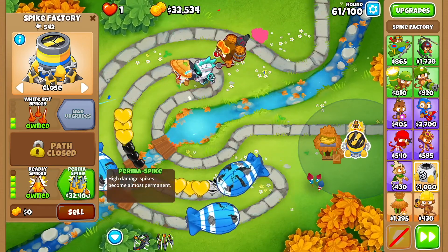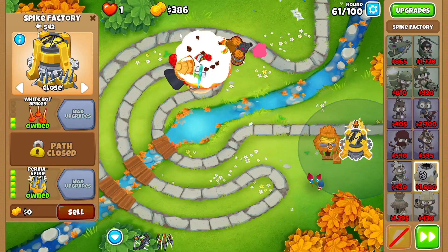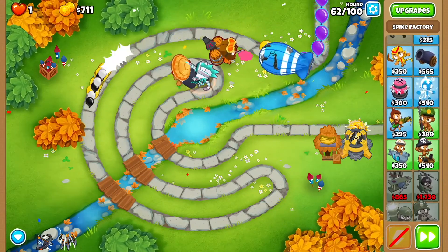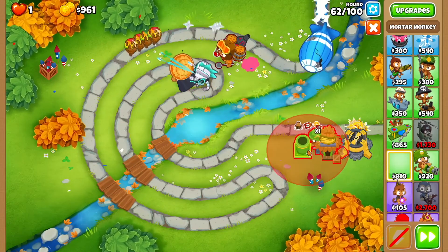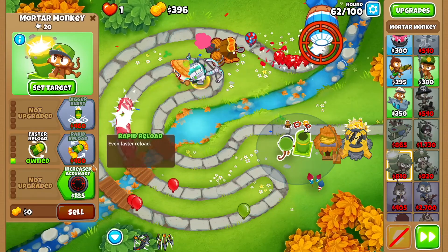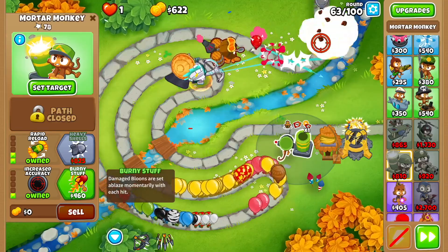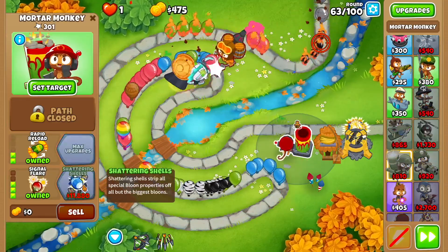By the end of round 61 you should be able to afford perma spike, so that's what we're going to get. Then get yourself a mortar monkey here: faster reload, increased accuracy, rapid reload, and then bernie stuff, and signal flare.